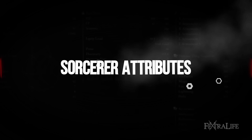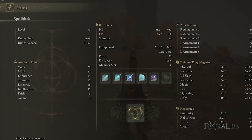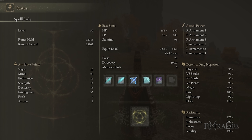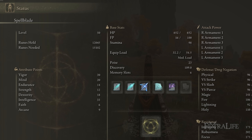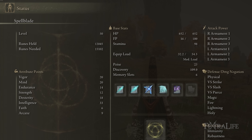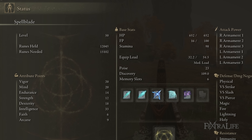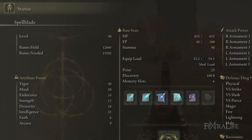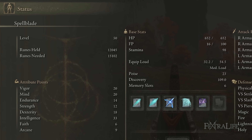Talking about attributes: we have 20 Vigor, 20 Mind, 14 Endurance, 18 Dexterity, and 33 Intelligence. You probably don't need that much Dexterity — this is leftover from the Spellblade build, so anywhere around 12-15 is fine. You're not really trying to increase cast speed much with this build at this point; you want more damage. You could swap out five points from Dexterity and put them into Intelligence or Mind.